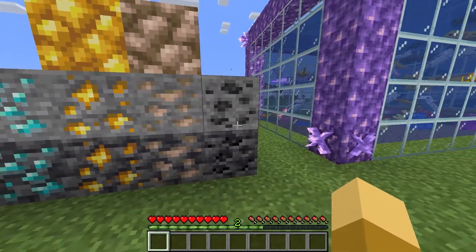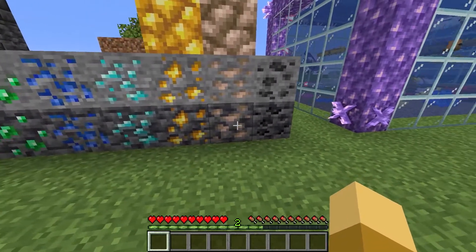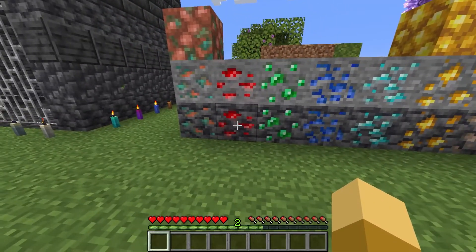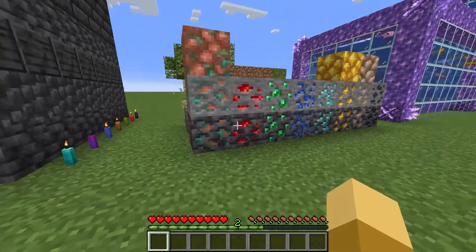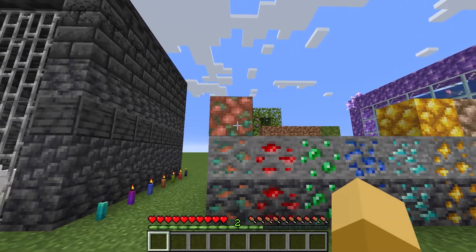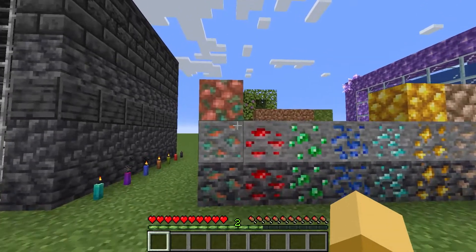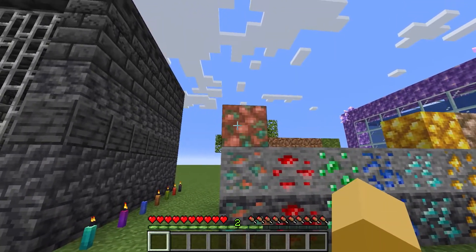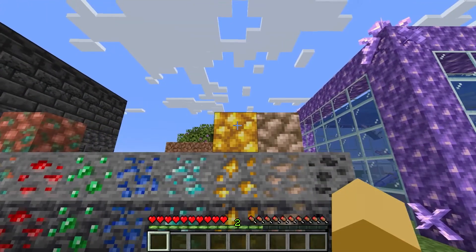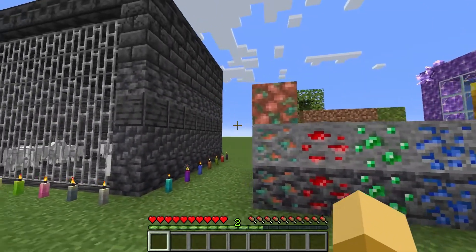And then there's the new deepslate ones, which are deepslate coal, deepslate iron, gold, diamond, lapis, emerald, redstone, and copper. And then some of them also have a raw ingot block for building if you want to use. So we got the raw copper block, raw ingot block, the raw gold block, and the raw iron block. Those can be used for building if you'd like.